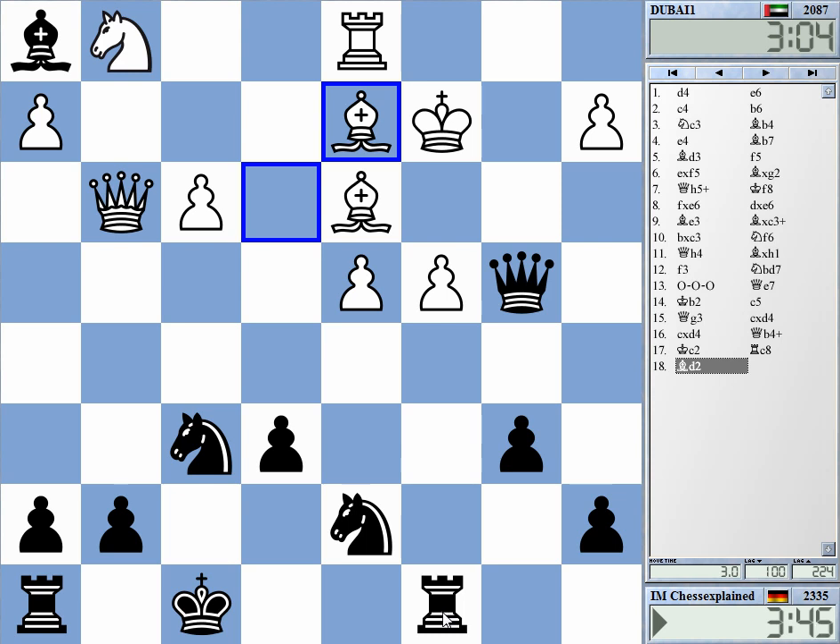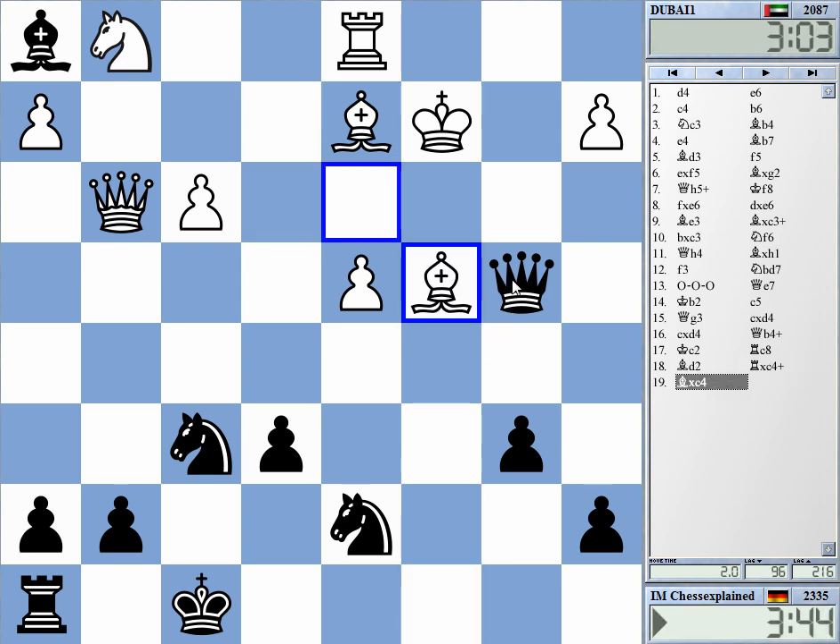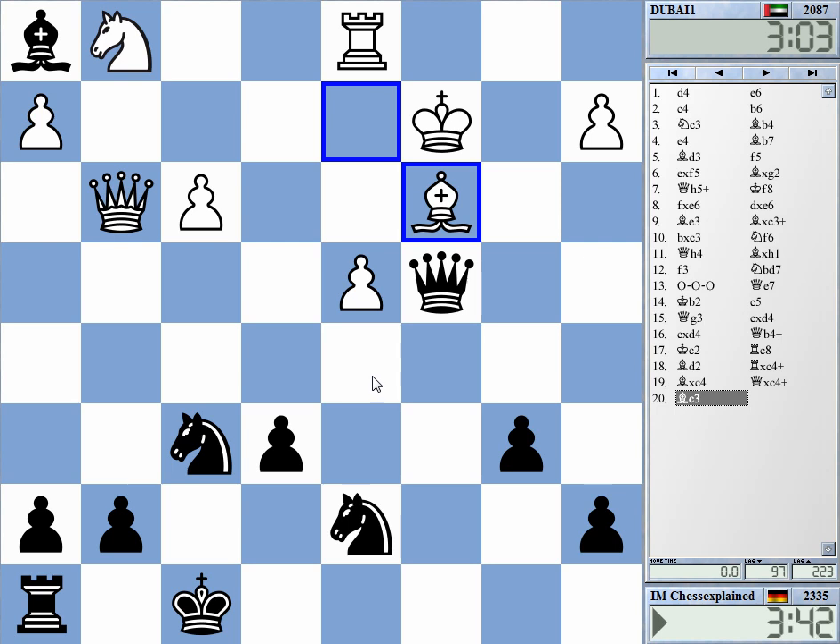If I take on c4 now, you must take — check, bishop comes in — this is just good for me. It's easy to play with the rook up. Queen to d6.